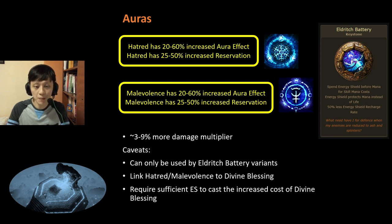Overall, 3-9% more damage multiplier is quite huge, and therefore I rank this A to S tier, depending on whether the aura effect is 20% or 60%.